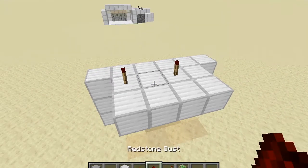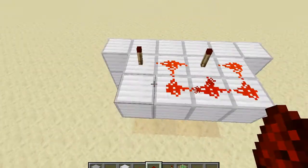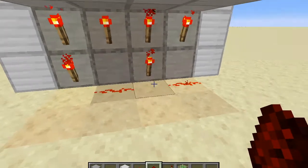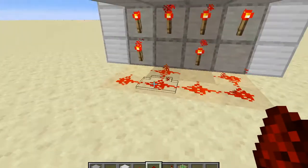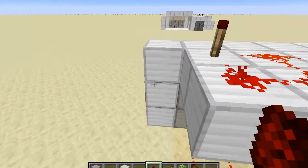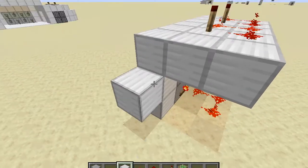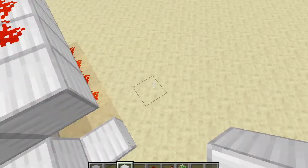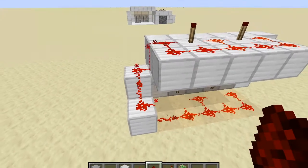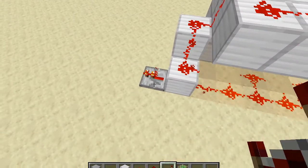So now you want to place down redstone dust in between these torches and throttle back. Then you also want to place dust in between the bottom torches and 4 next to those 2 dusts. And you also want to place 2 blocks here, one block here, and another here, and dust here and here, and all of these blocks here. Then you want to place a repeater here, and you can just leave that on one tick, and it should turn on.